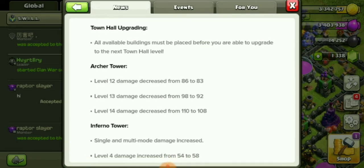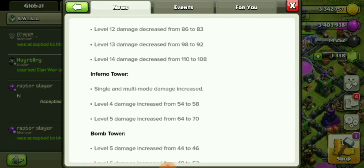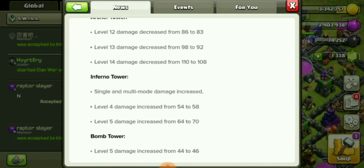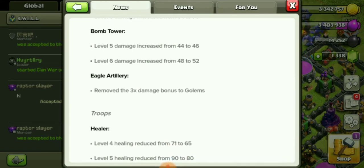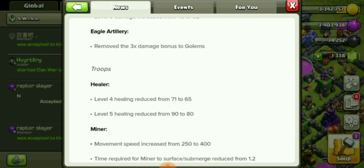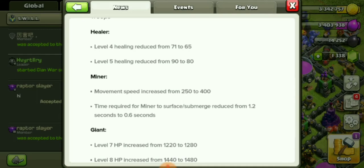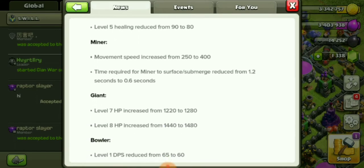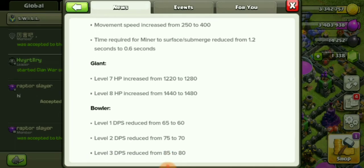Archer Tower level 13 damage increased. Eagle Artillery updates — I hate the Eagle Artillery, remember the three times damage bonus to Golems. Healer heal reduced. Minor improvements: the Miner moving speed increased from 250 and the time required for a Miner to surface reduced from 1.2 seconds to 0.2 seconds. I might just start using Miners again.